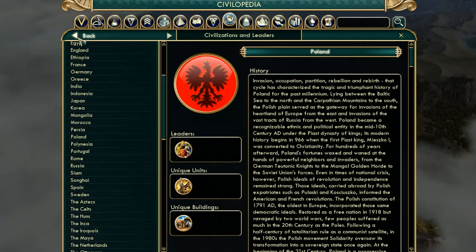For a domination victory, pick up Honor, then Liberty or Tradition depending on how you want to play. For naval-based play go Exploration, and for the ideology go Autocracy — you get extra happiness and reduced unhappiness when taking buildings from conquest. For a cultural victory, go Liberty or Tradition, then get Aesthetics to help generate great writers, great artists, and great musicians, which will help you along the road to a cultural victory.